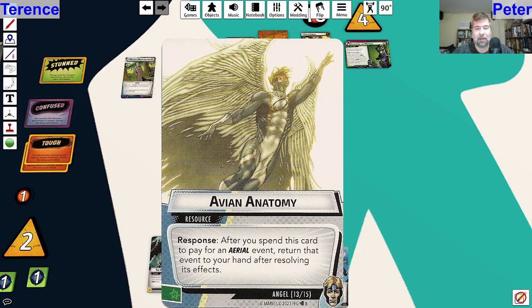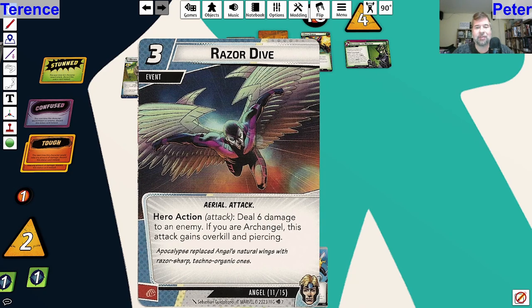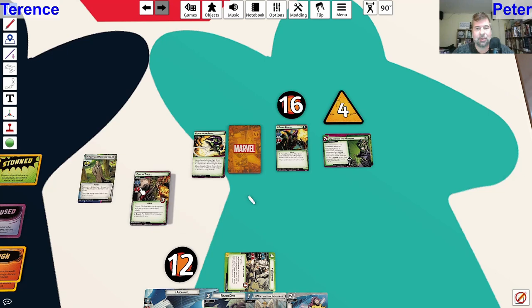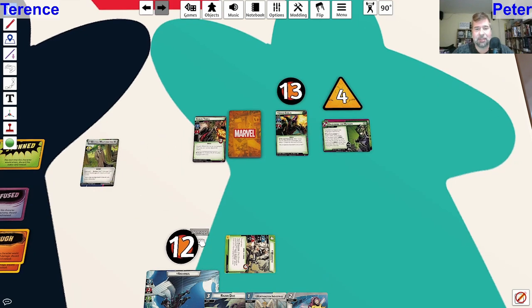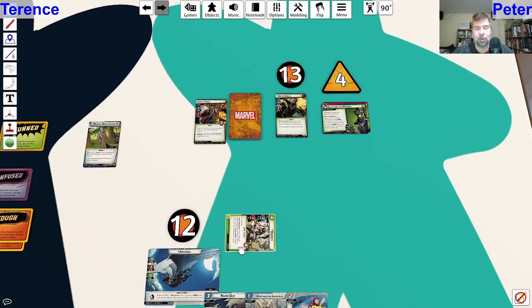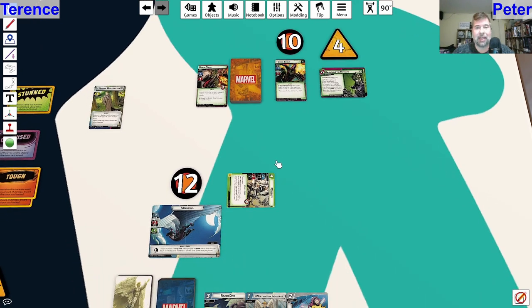So I play it but it comes right back into my hand. That was a total of three resources to pay for Razor Dive - six damage. If you're Archangel this attack gains overkill and piercing. Three damage goes to the Goblin Thrall and three more to Goblin himself, plus the response: after your hero plays an aerial event, deal damage to an enemy equal to the event's printed cost, limit once per phase. So I could do it both on my hero phase and on the enemy phase.